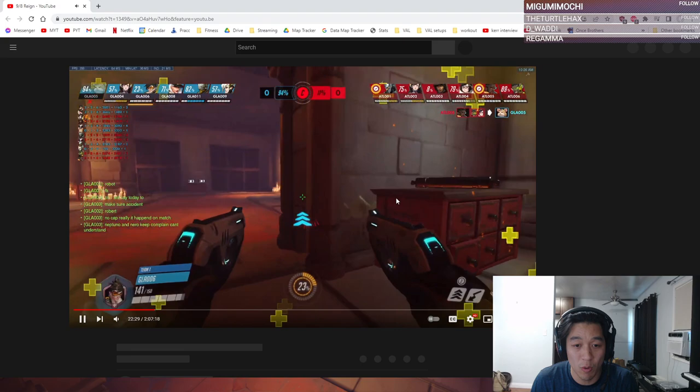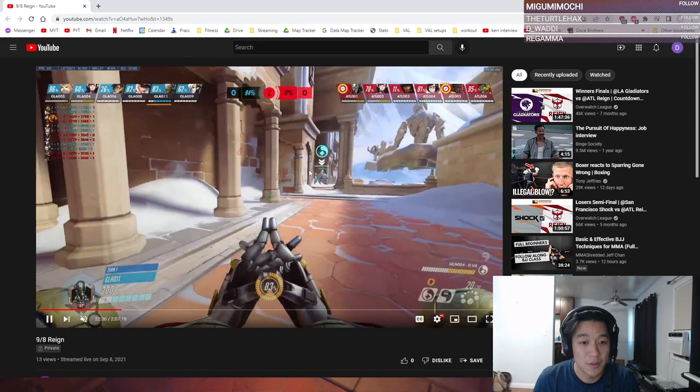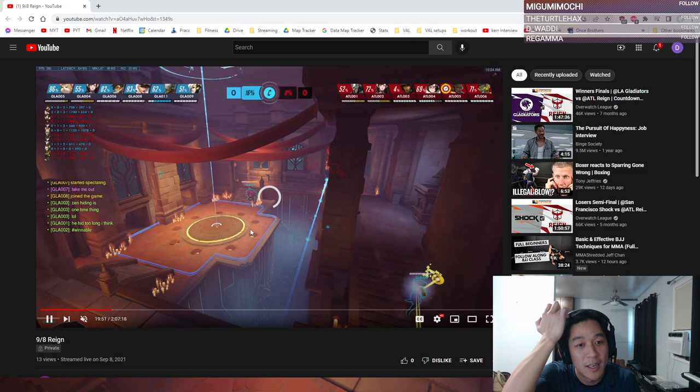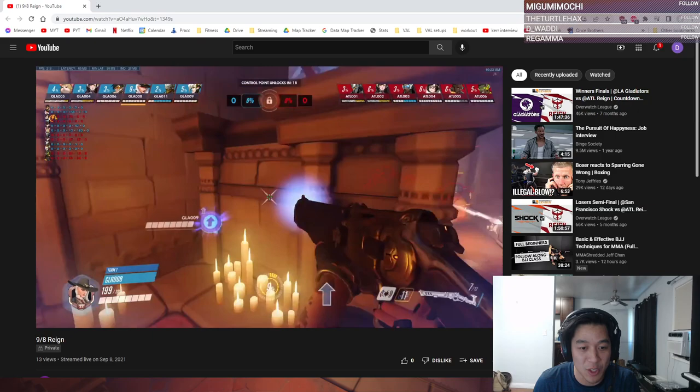I want to give you guys a proper example since I've been bringing up concepts. I have a good third-person view from an OWL scrim to show you how it should look more perfectly from both sides. It's a Rein comp but their goal is very similar. You can see these guys trying to connect the entire time — they're really threatening — while their backline is trying to run away at the same time. They even send a Sigma over here. They're desperately trying to connect as much as they possibly can.